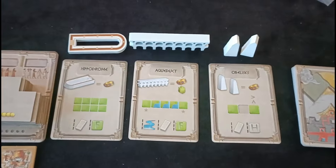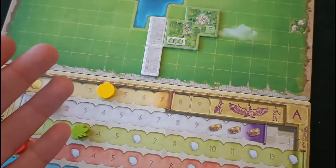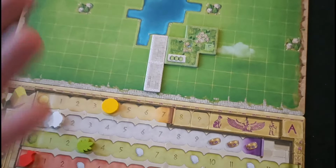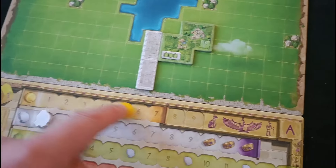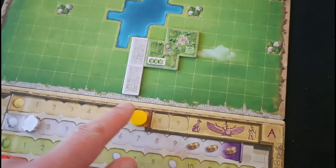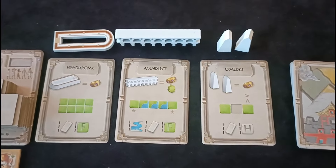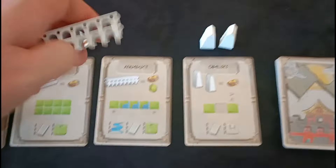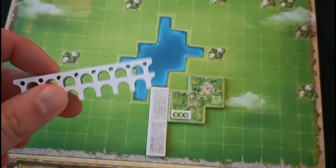The final action is to claim one of the world wonders. The cost of these correlates to how much money you have left — if you claim a wonder it will cost you all the rest of your currency. Even if you only had one coin left, it costs you the remainder of your currency. So sometimes you can get a bargain, but if you really want something it can be quite costly.